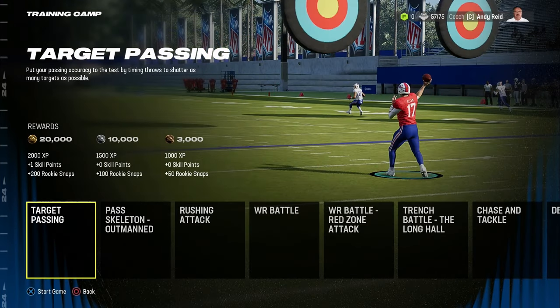The training camp is special because not only do you get rookie snaps — for example on target passing, if you get gold you will get 200 rookie snaps, letting you see your hidden development trait a lot quicker — but you'll also get a full upgrade point regardless of how much XP you need to get that first overall upgrade for the player you have chosen to do this drill with.